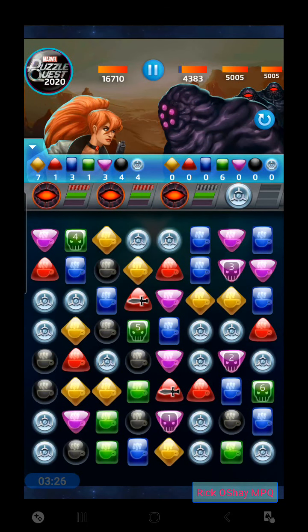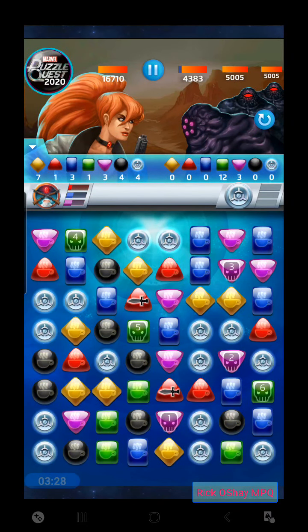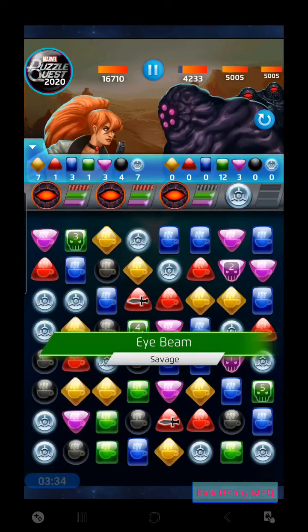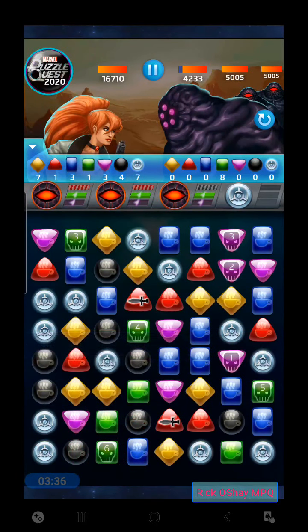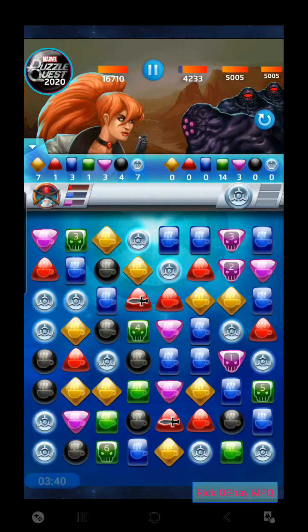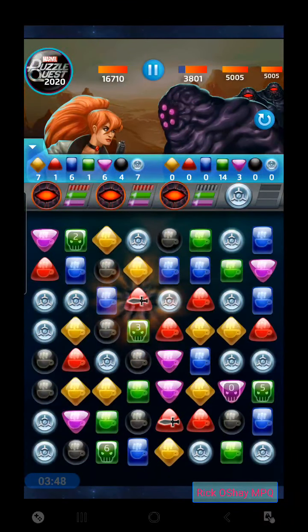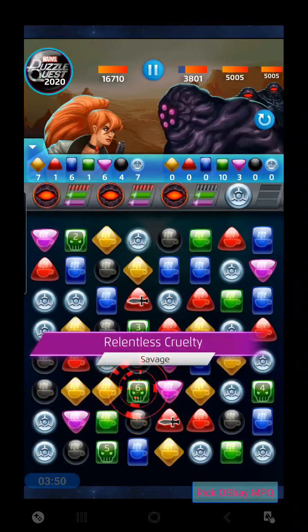Her blue destroys basically a nine-tile block, and if there are yellow tiles in that block, you get extra damage. Don't forget you can destroy a block on purpose on your trap tiles — they do damage if matched or destroyed by either team. Right now this board isn't too ideal for that setup. A countdown just went off and it strengthened the strike tile here. We need to watch that a little bit. Let's go for blue here, and maybe that strike tile will be matched away.